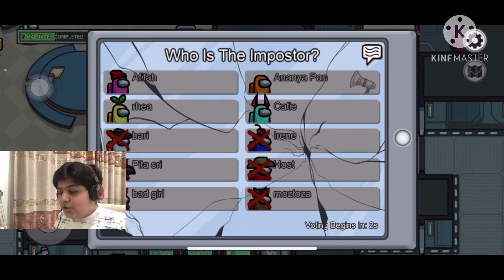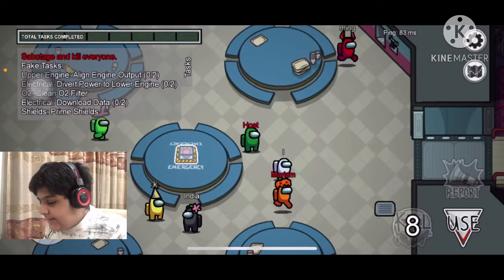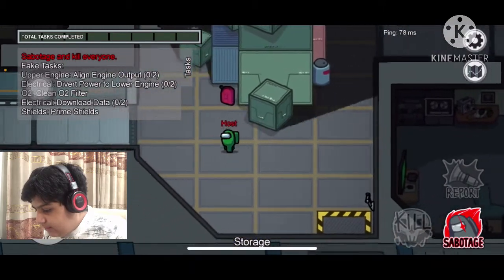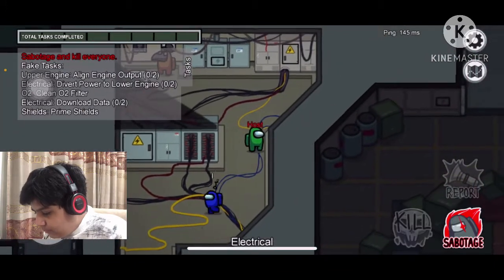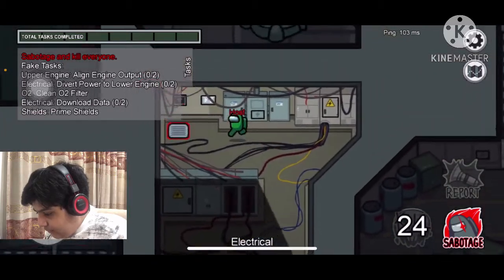That's pretty much it for being a crewmate and a crewmate ghost. Now I will teach you about being an impostor. If those crewmate tips were helpful, tell me in the comments and also tell me your favorite color. As you can see, I am the impostor in this game. To be a good impostor you should blend in. You see blue — once blue is out, you sabotage the electrical doors, make the kill, and walk away.